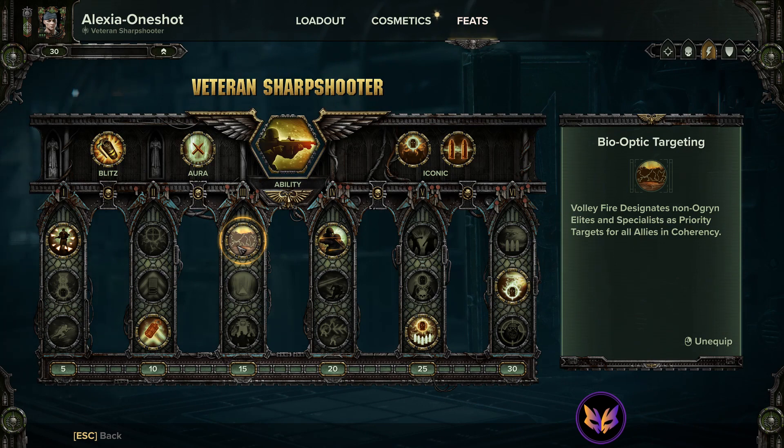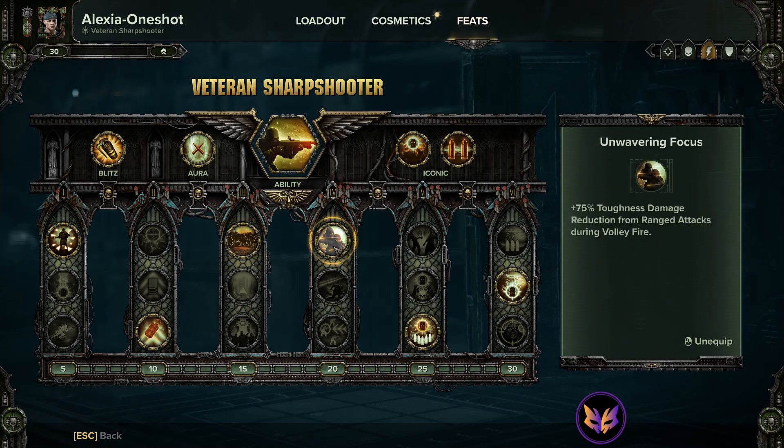Bioptic targeting gives your entire team wallhacks. In my opinion, it is an absolute must for any sharpshooter build and it definitely serves its purpose here. Unwavering focus is the linchpin to the build. Check the description for the links to my gameplay walkthrough — you will see how effective this is.